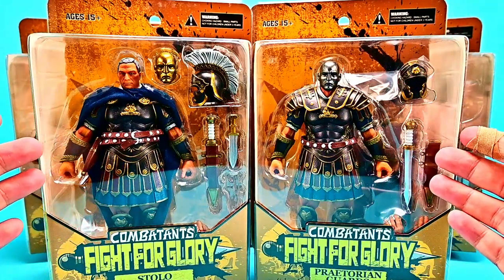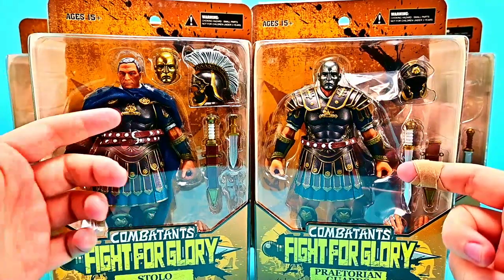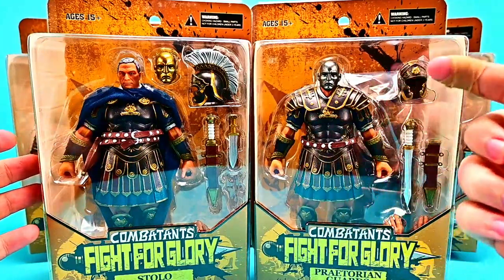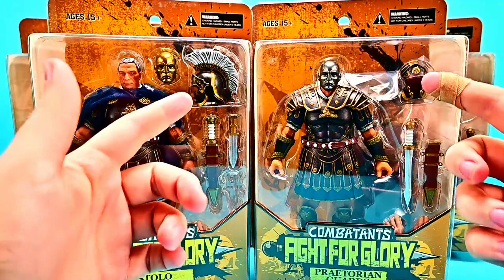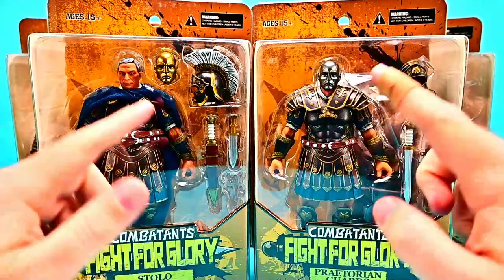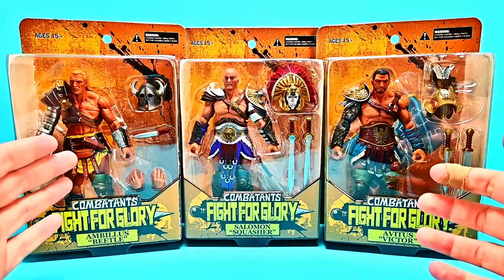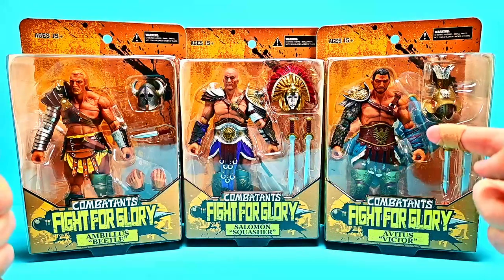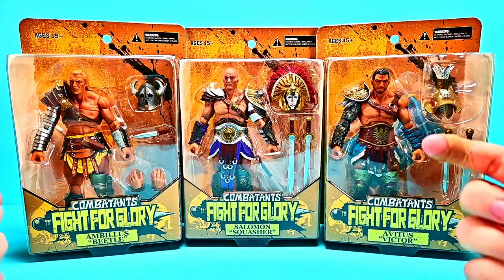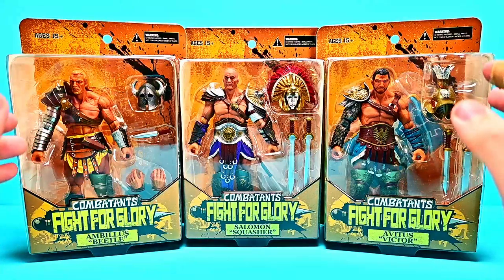Starting off at the front, we have two figures that go together: Stolo the Praetorian Prefect and then a Praetorian Guard. He's like the leader, and the guards follow along behind him. Both come with a lot of cool accessories — helmets, weapons, shields. Behind them we have more gladiators: Imbelius the Beetle, Solomon the Squasher, and Avidus, also known as Victor.